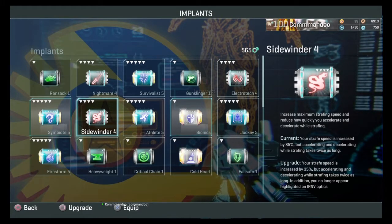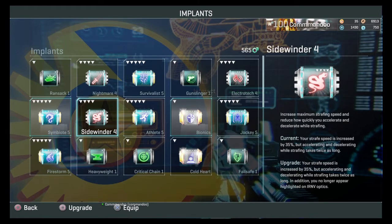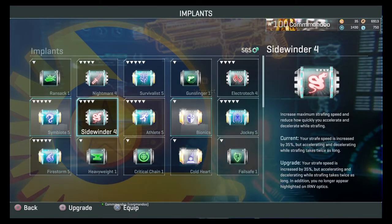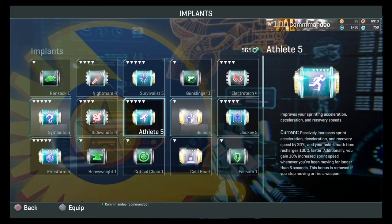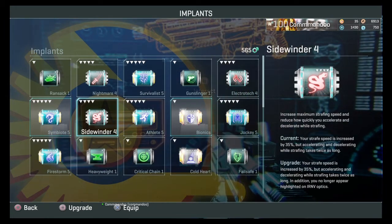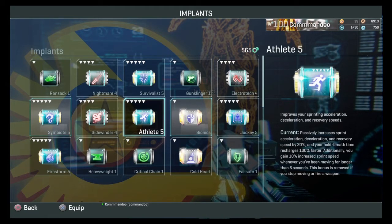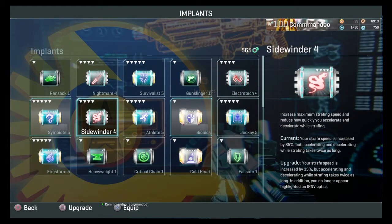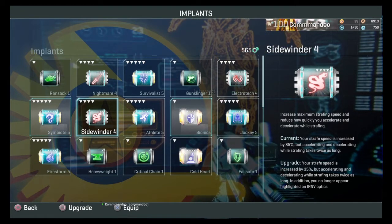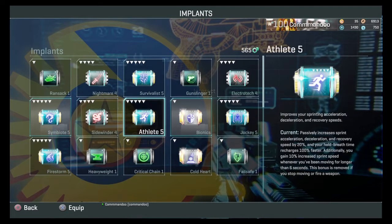Sidewinder: a lot of people use it on heavies — you come across them from time to time. I just never use it, though I did put certs into it. Many people say you use sidewinder and athlete together and it can be really overpowered. I don't personally use it, but I know people on VS who use it regularly. It's not a bad implant in close combat — it's about accelerating and decelerating, strafing faster.